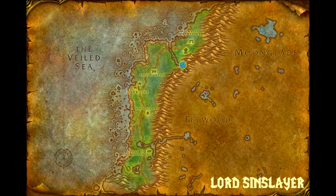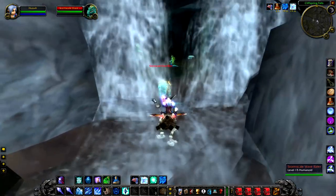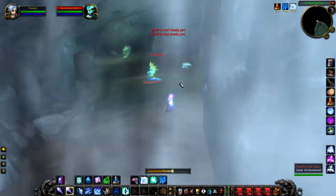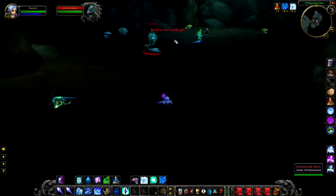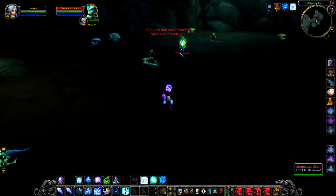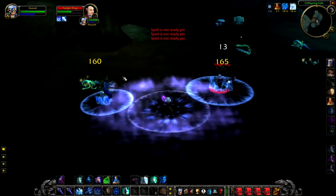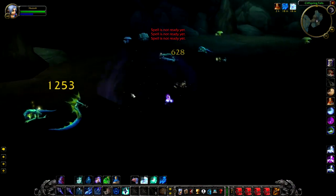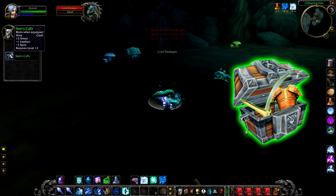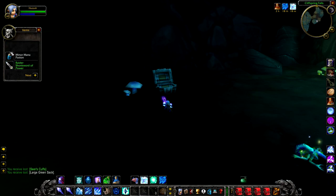Up next and the winner of coolest cave award in Classic WoW is Lord Sinslayer with his awesome waterfall cave. This is at Cliff Spring Falls. He's really, really far down in one of the side chambers at the bottom. There's a lot of Nagas around so it can be a real pain to get to him, and he normally has a couple of adds as well. His loot is an increased chance to drop greens, but there is also a chest nearby that normally has a green in it as well.